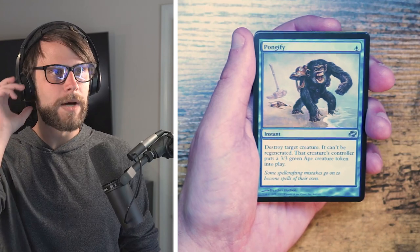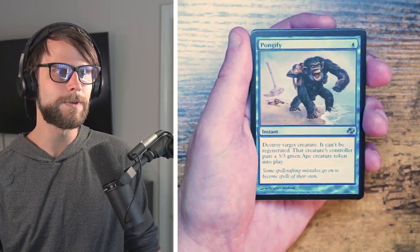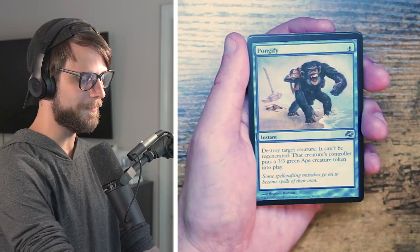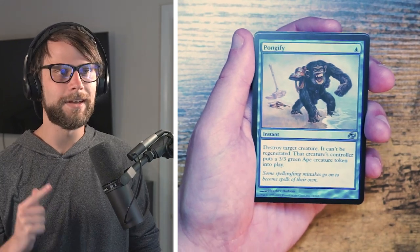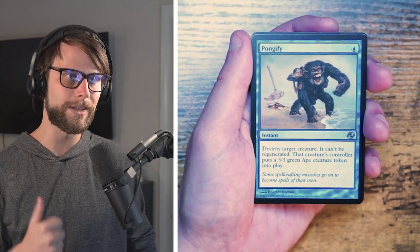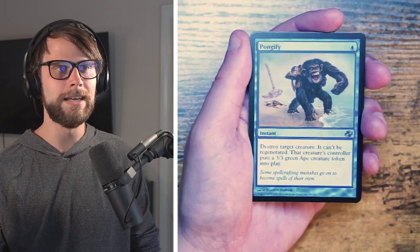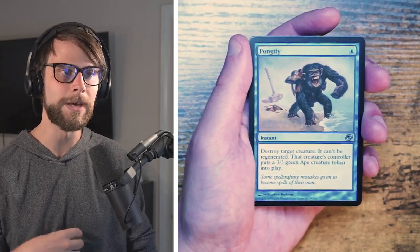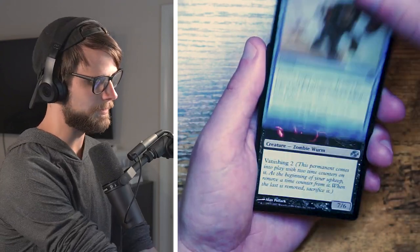Our first uncommon: Pongify — one blue for an instant. Destroy target creature, it can't be regenerated, and that creature's controller puts a 3/3 green Ape token into play. I actually really like this card. It's instant speed, not color-restricted, and completely destroys a creature. There are a lot of ways to take advantage of that — if you're losing to a big creature, a 3/3 is much more manageable. Sure they get a token, but I think it's worth it. Definitely the pick so far.